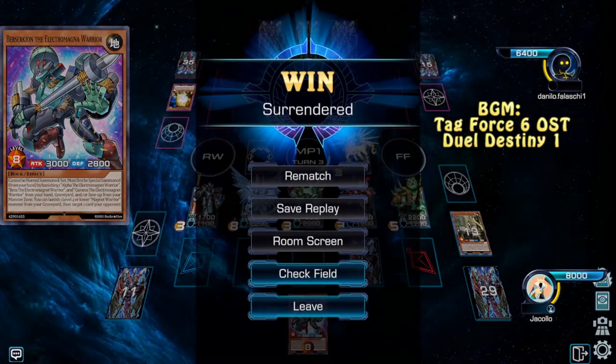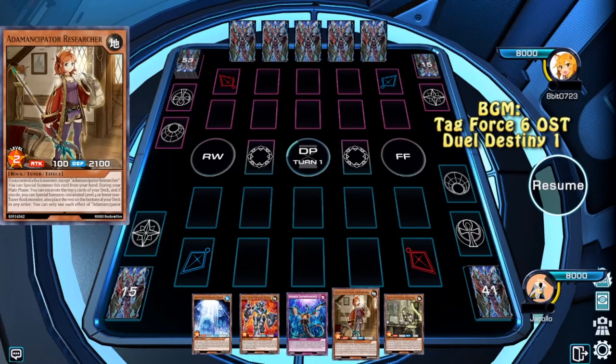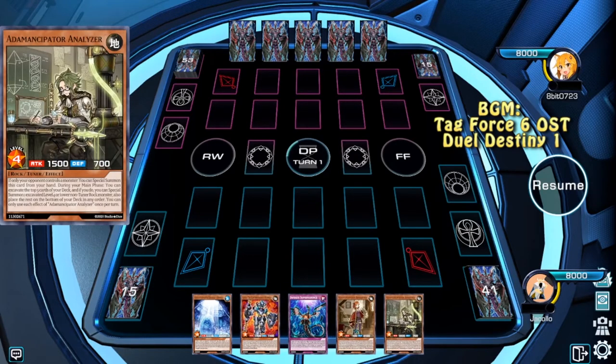We get our monsters together and the opponent scoops. Now this looks a bit more Magnet Warrior-y. We have a Dragite, we have an Alpha, we have an Impermanence, Researcher, and Analyzer.